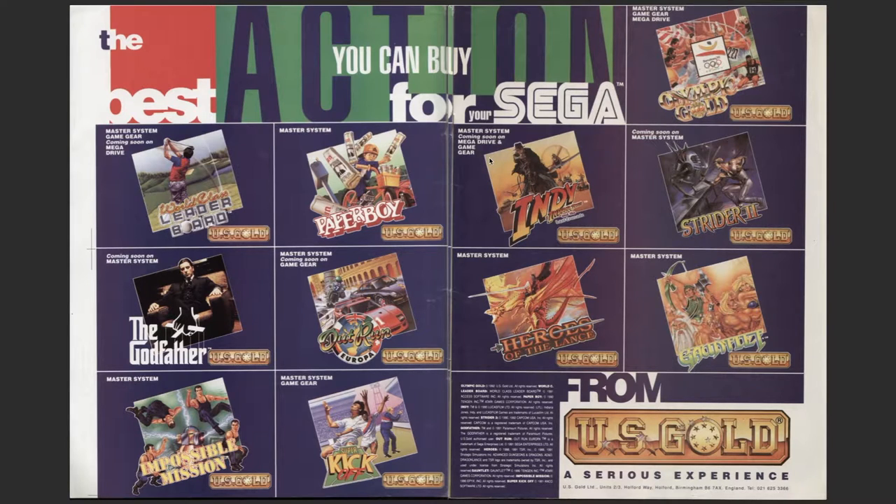There are the best actions you can buy for your Sega. UK Gold - US Gold, sorry - My System: World Class Leaderboard, Paperboy, Indiana Jones, Strider 2 coming soon on My System. It's already out because this is from 2016. My System and Game Gear: Mega Drive, Olympic Gold on the Master System, The Godfather. Coming soon on Game Gear is Out Run Europa. There's a Gauntlet game, Mission Impossible on the Master System, and Super Kickoff on Master System and Game Gear.